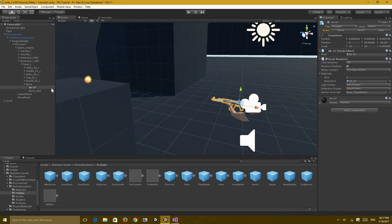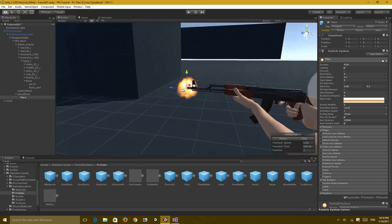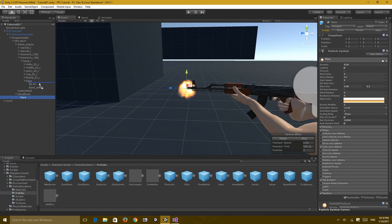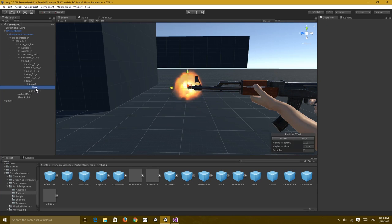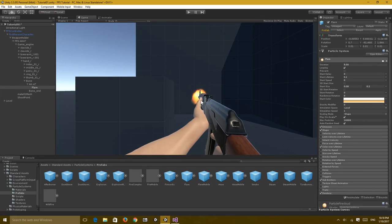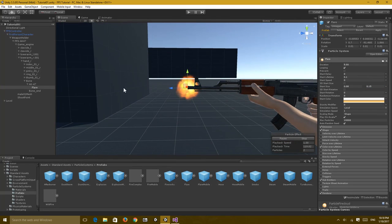Let's move this muzzle flash and make it a child of the actual weapon mesh. Select the weapon mesh, and before dragging the Flare in, move it to the shoot point and zero it out so it's easier to position. Then move it to the AK-47 object. The flare looks rough but it gives us a decent effect - in real life the muzzle flash kind of goes straight out.